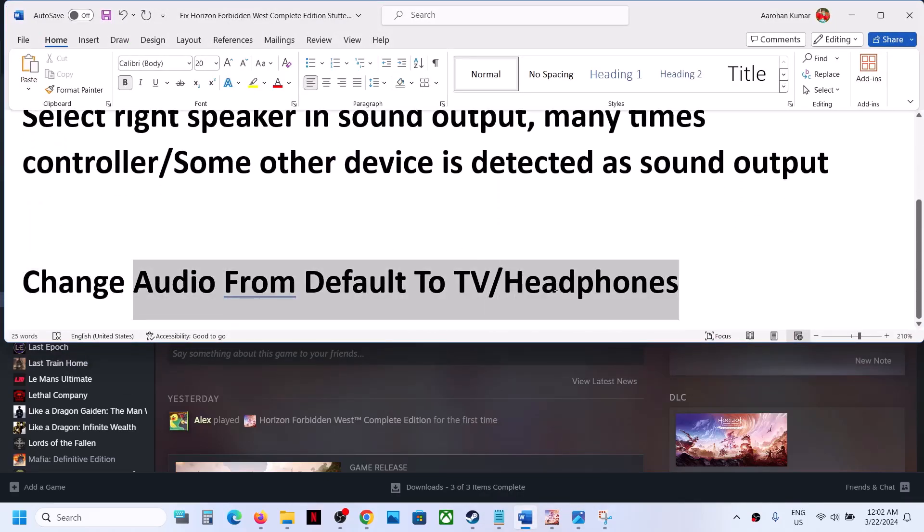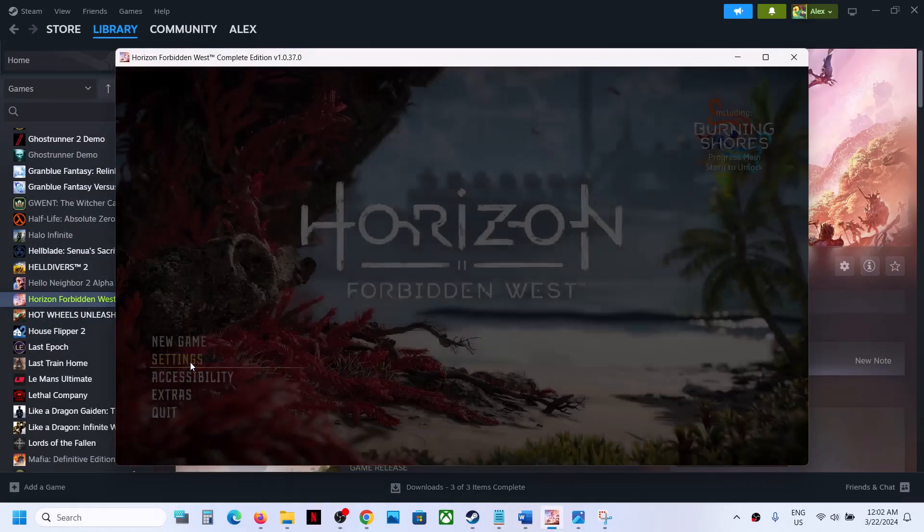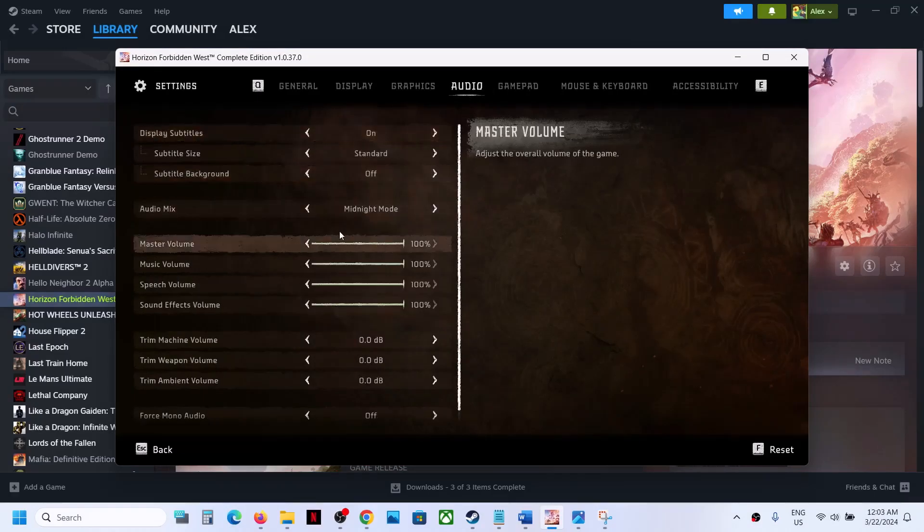The next step is to change the audio mix from default to TV or headphone. Launch the game, go to settings, then go to audio. You will see an option which says 'audio mix.' If this is set to default, you can try TV — this has worked for many players. You can also try midnight mode or headphone if you are using headphones. If this does not work, select default and follow the next step.